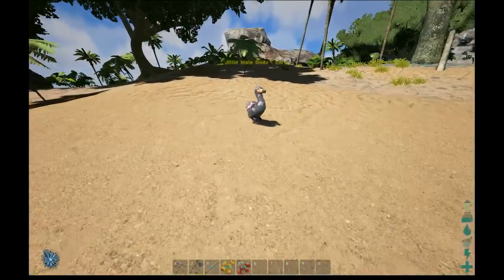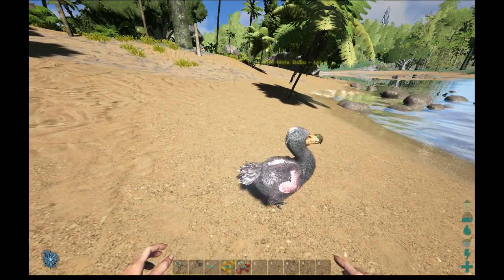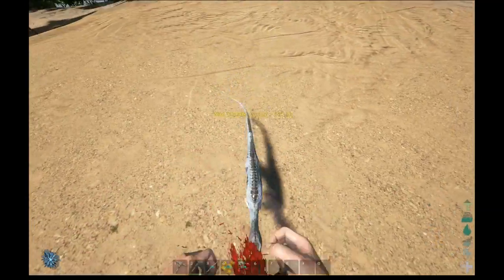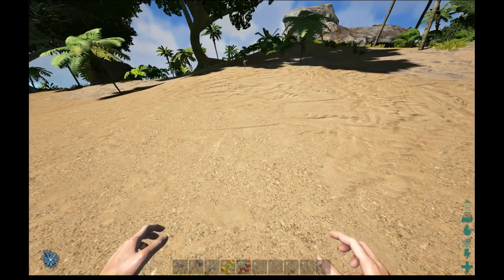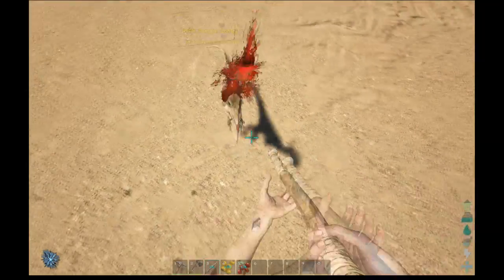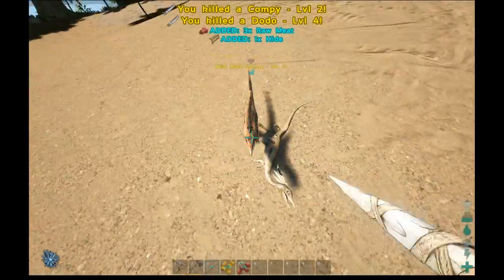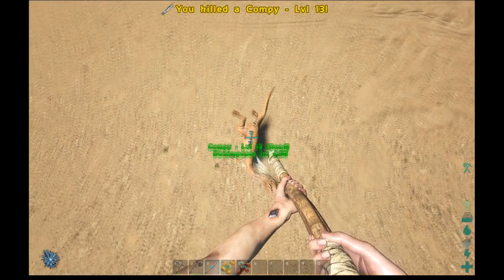A dodo! Dodos are the easiest things to kill — even if you don't have a weapon you can simply punch it. Or a compie. I wasn't prepared for that and here comes his mate. As you saw, I can punch it or I can get my spear out, put the crosshair in the general direction and away it goes.